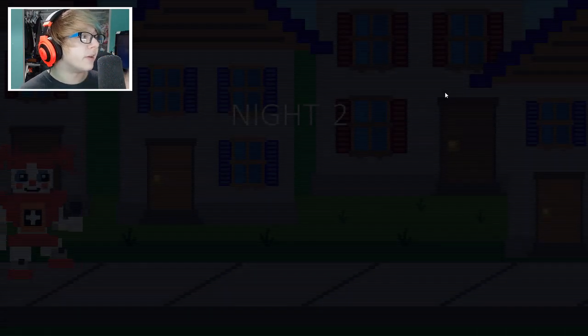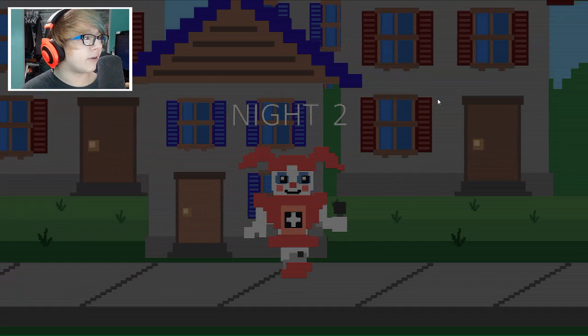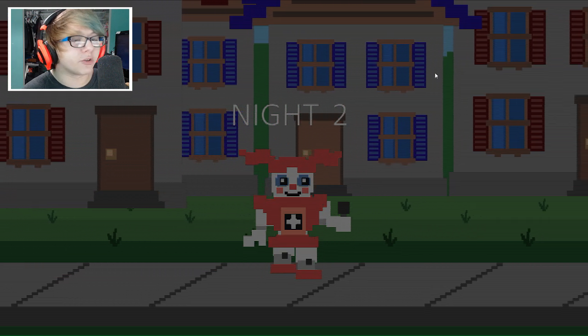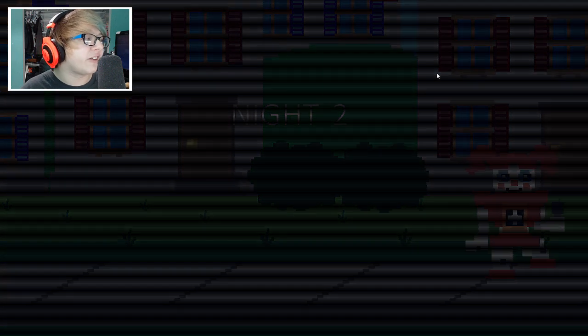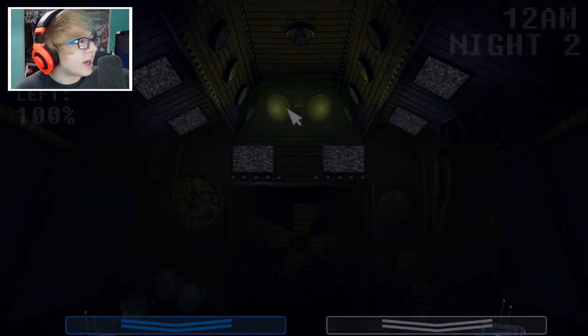Alright guys, let's get right to this again. We got the hang of it though — we did better than the first time we played Night 2 because I actually understand the mechanics now. I think I can keep the door for Baby shut the whole game. I don't think the power is going down that much because there's so many different things drawing power, so the developers made it so she can't drain it all the way.